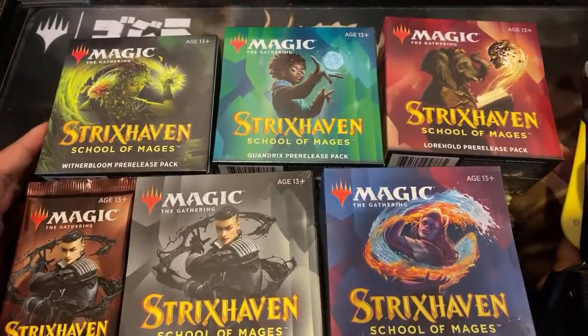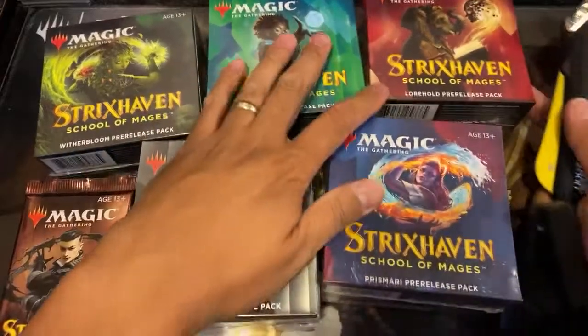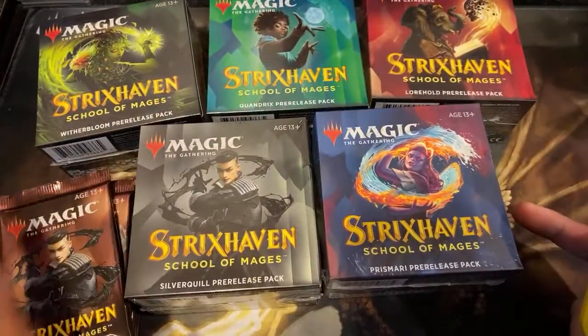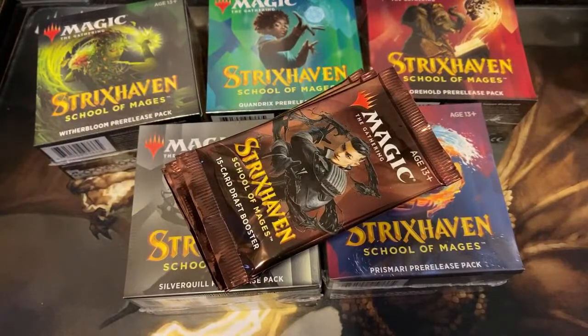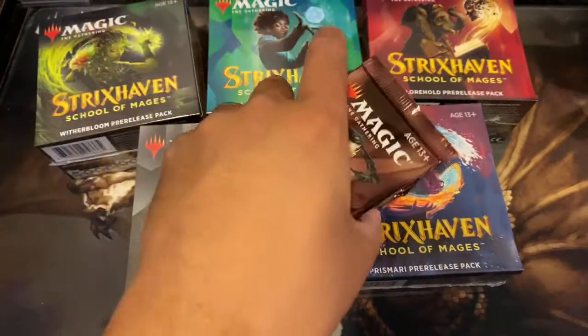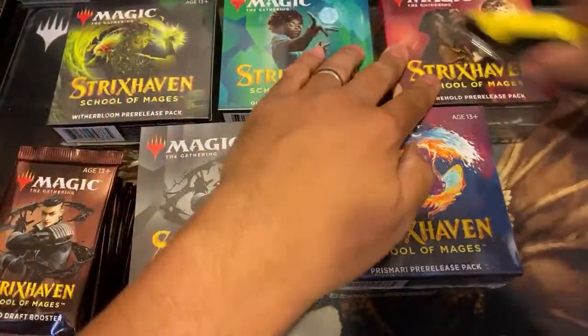It's all five schools of mages. We have the Witherbloom, Quandrix, Lorehold, Prismari, and Silverquill, along with some extra packs. This video is sponsored by my patron Zachary, so good luck to him. We're going to open some crazy stuff. Let's go ahead and get started.